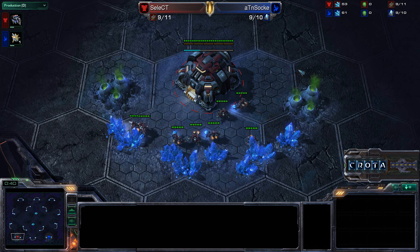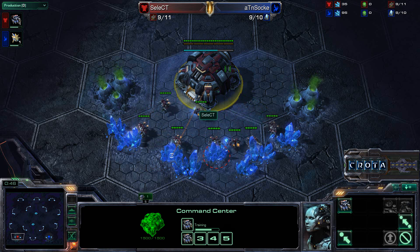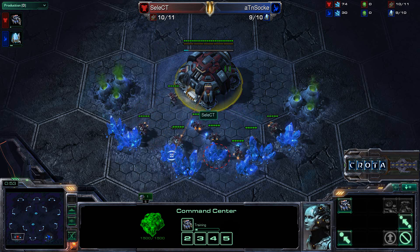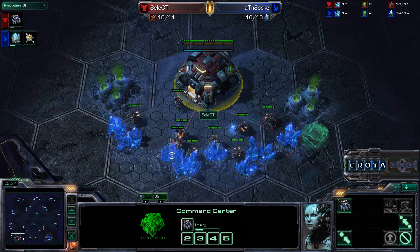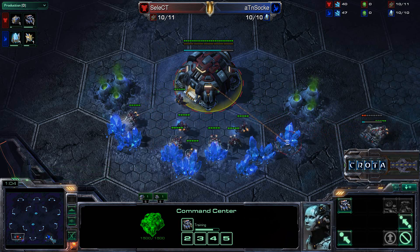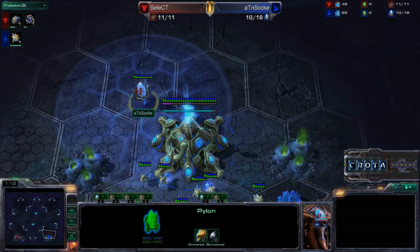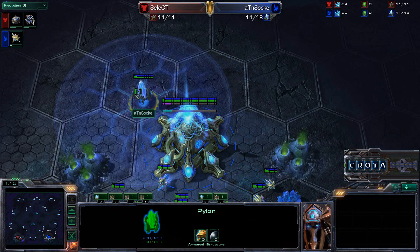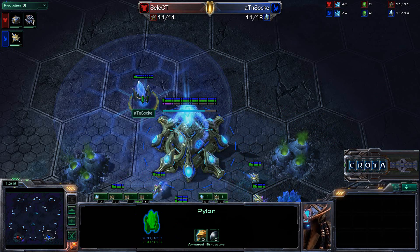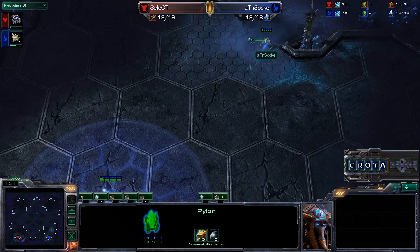Select continuing to mine away. Select has really been favoring bioplay from the games I've seen, especially against Protoss. Bioplay works out well as long as you're able to minimize the damage that High Templars and Colossi deal. In the previous game, Zoke was able to shut down a lot of Select's economy, even though Select had some smart engagements. We'll see if that changes this time, as Zoke starts scouting.